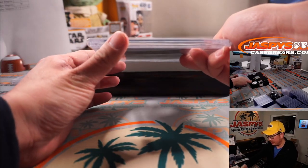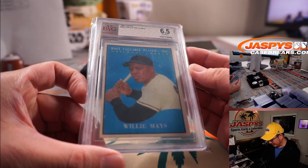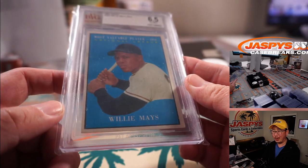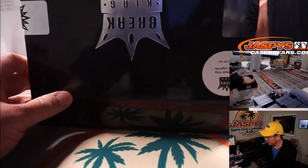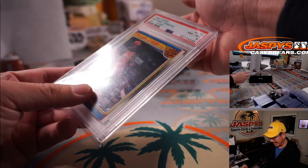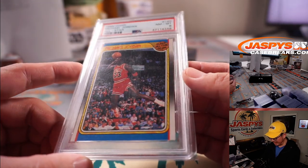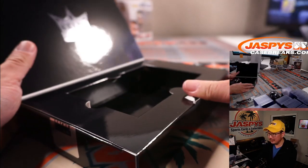Another graded card — baseball. Wow, 1961 Topps Baseball, graded a 6.5: Willie Mays. Another M for Ben. Not a bad grade for a 1961 card. The final one is basketball, PSA 8 — really nice, it's 1988 Fleer Michael Jordan All-Star. PSA 8 — letter J, Nick Stover. Got James and Jordan — All-Star. Very nice.